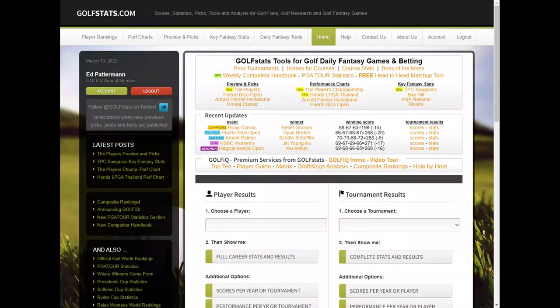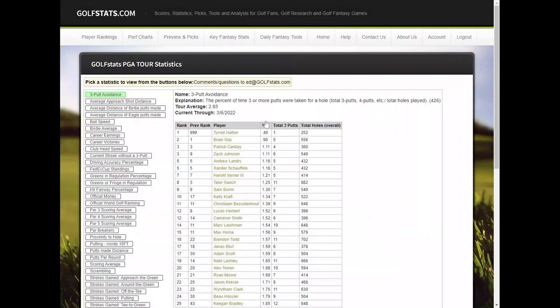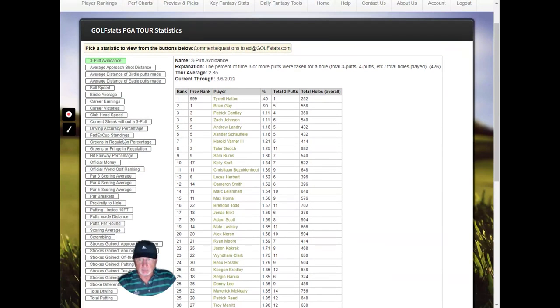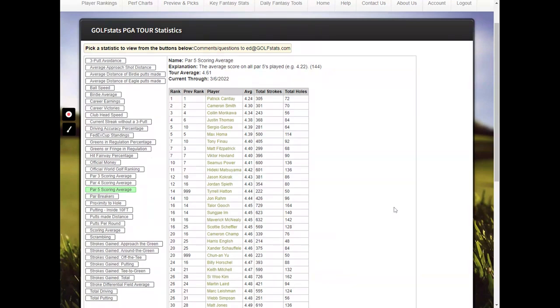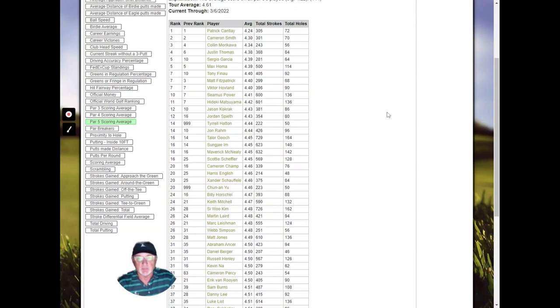That's updated every Monday. PGA Tour statistics — these are directly from the PGA Tour, also updated every Monday. You can look at up to 36 different statistics. These can be useful if you're trying to pick someone for this week. For example, if it's really important to score well on par 5s at TPC Sawgrass, I can click here and look at the current PGA Tour statistics for par 5 scoring average and see who's number one, number two, and how they rank. You'll see the top 50 players on this particular report.